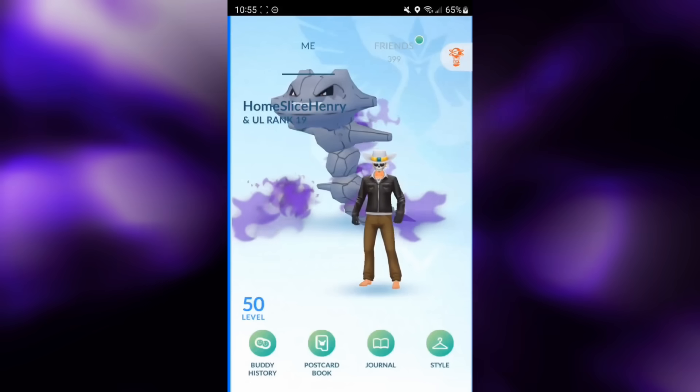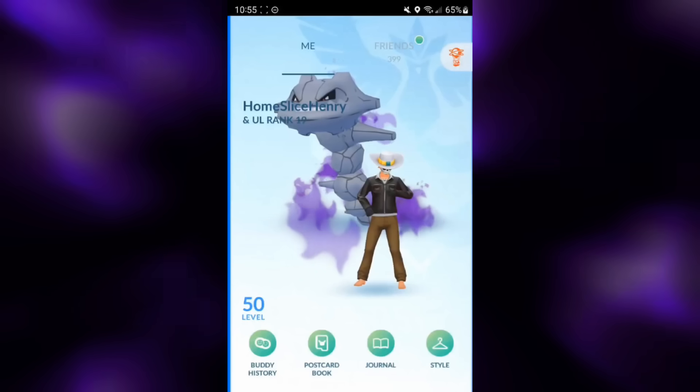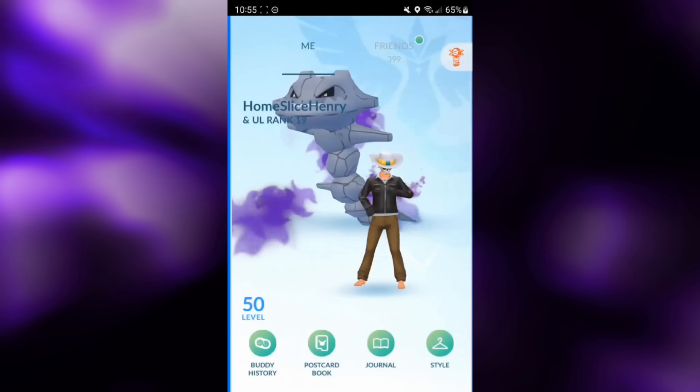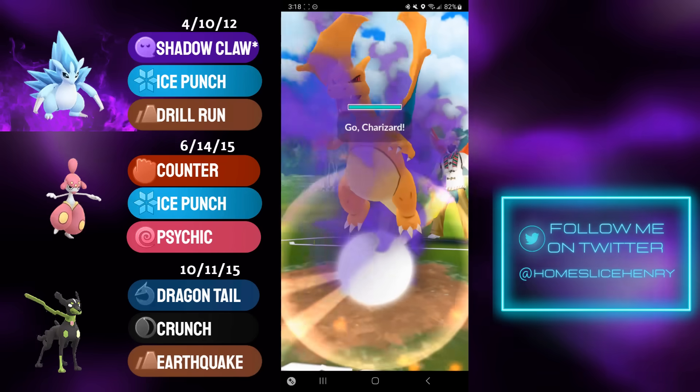Zygarde has three forms: 10% form, 50% form, and Complete form. Today we're going to be taking a look at the 10% form Zygarde in the Great League, and you can use Zygarde cells, which is a new item, to change forms. So without further ado, let's hop into the matches and check out 10% form Zygarde in the Great League.